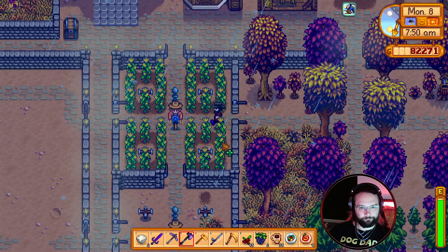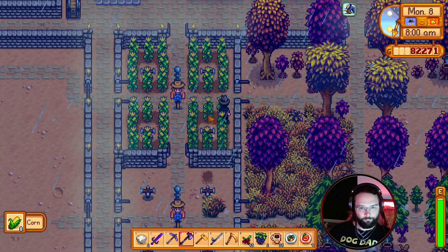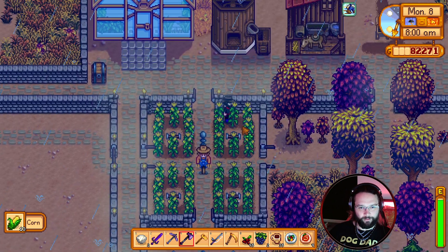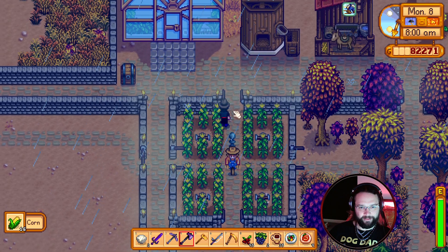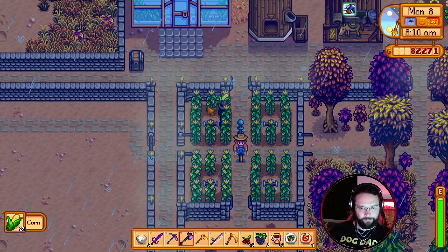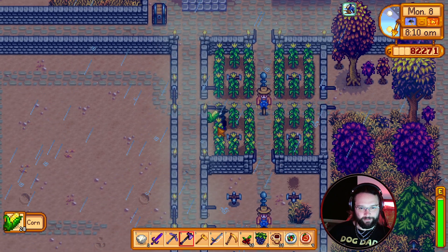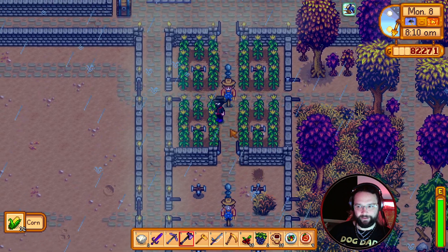The corn's done. Our main goal at the minute is trying to get this rabbit's foot. It doesn't seem like the sort of game where you could butcher animals, but you can't butcher one of the rabbits, can you? And take its foot. A little bit grim.